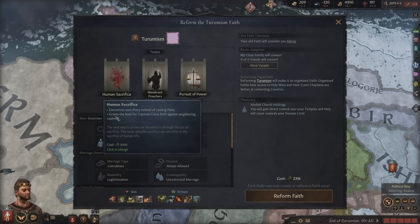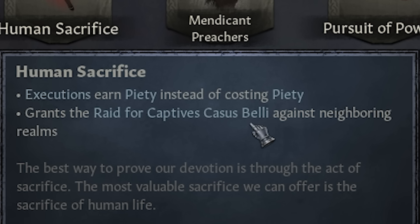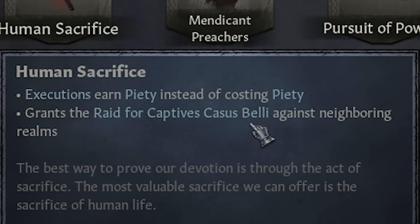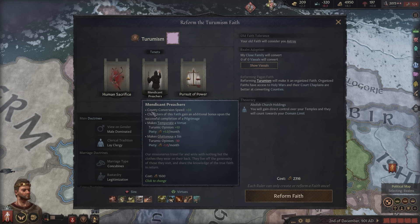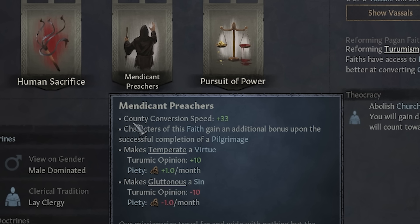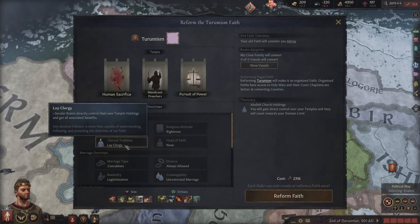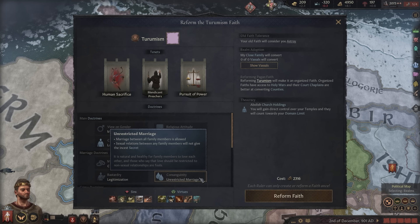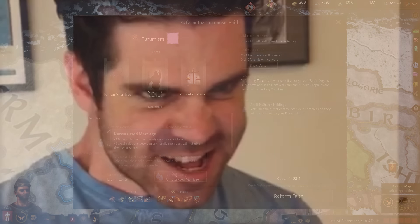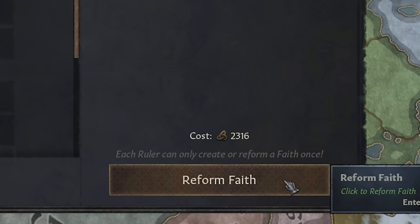I've got our faith ready to reform. I've picked up human sacrifice — this gives us the raid-for-captive casus belli, because after we become feudal we'll no longer be able to raid. With this we can constantly declare war, grab captives, and ransom them for massive gold. We also have mendicant preachers to convert counties faster. For doctrines, I've changed out lay clergy so we can hold our temples, and allowed unrestricted marriage to breed good traits. Let's go ahead and reform this faith.